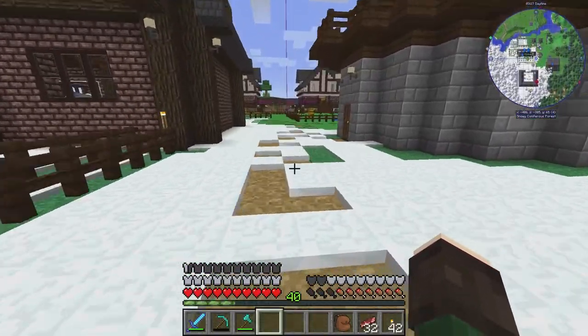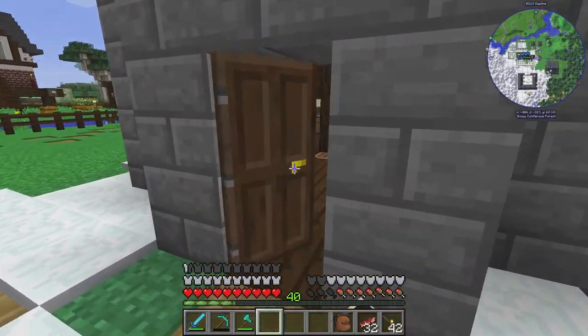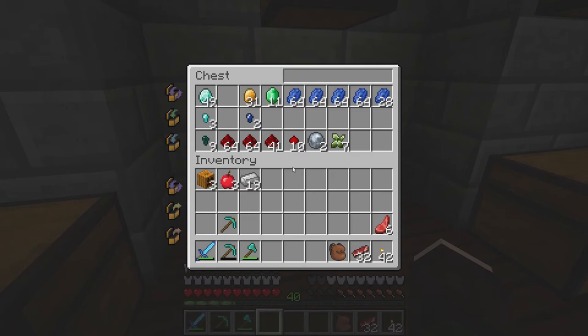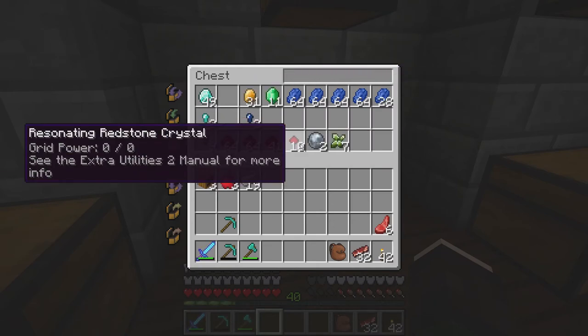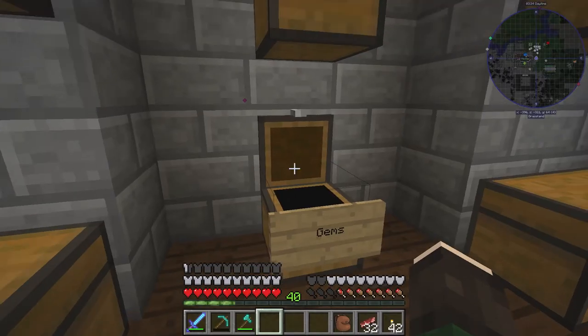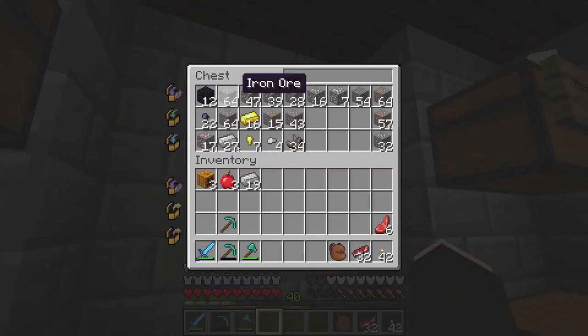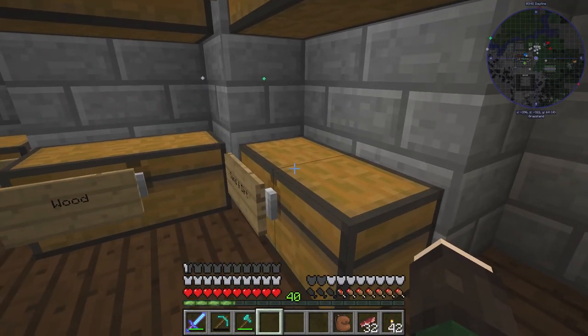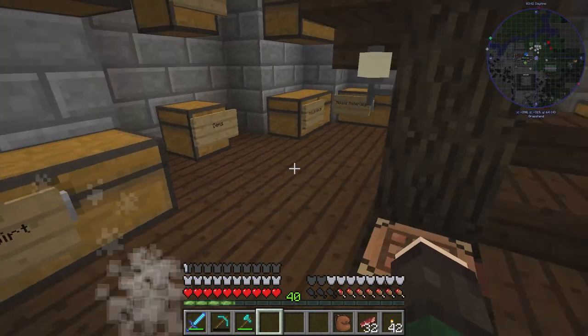I even got a few emeralds because I was in the extreme hills and extreme hills plus biomes. I got almost a stack of diamonds, all this lapis, 11 emeralds, a whole bunch of redstone, these resonating redstone crystal things, a lot of iron, a lot of gold, and a lot of different ores.